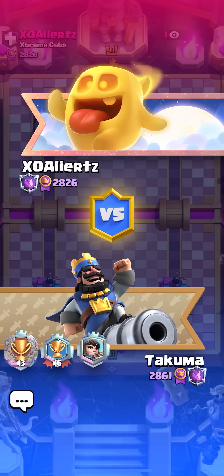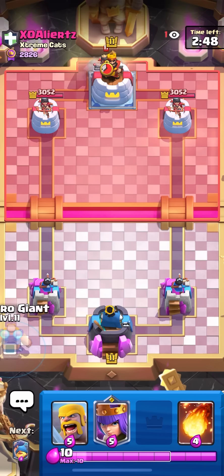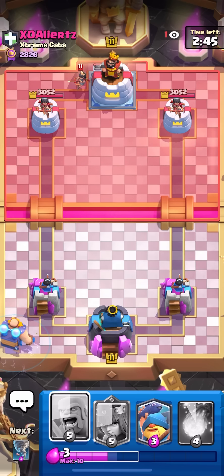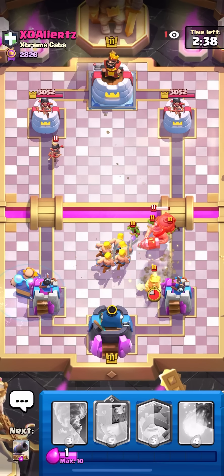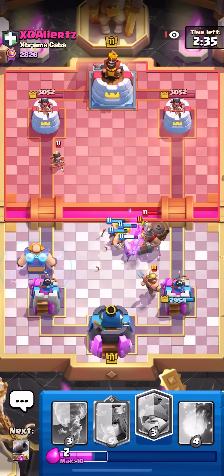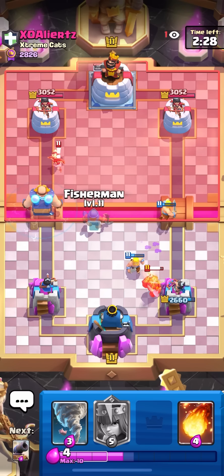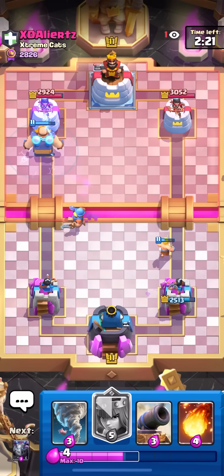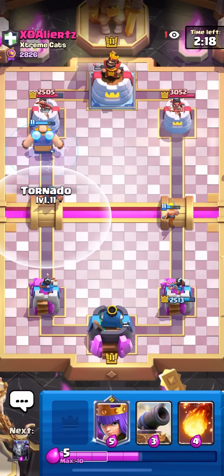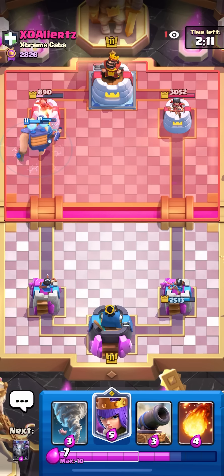All I have to do is drop an e-giant and use the fisherman to pull the giant skeleton away and he can't do anything. I'm gonna wait for him to play the first card and no matter what he puts I'll e-giant in the back and win. He won't be able to defend. Princess — e-giant and that's game. He goes giant skelly and loses — he just spent eight or nine elixir. I'll fisherman to pull away the princess. He can't even giant skelly now, that's just game.